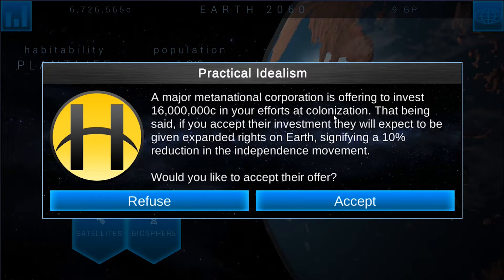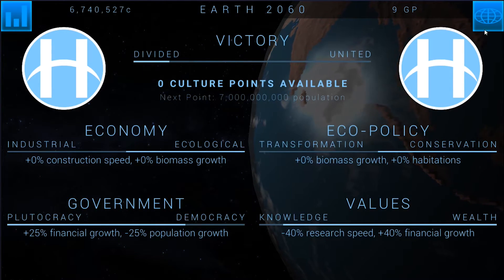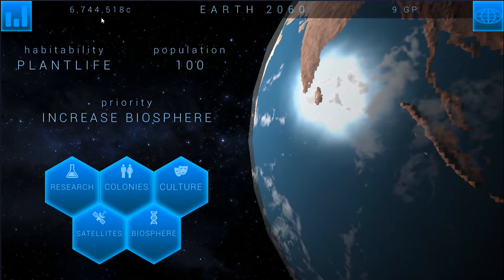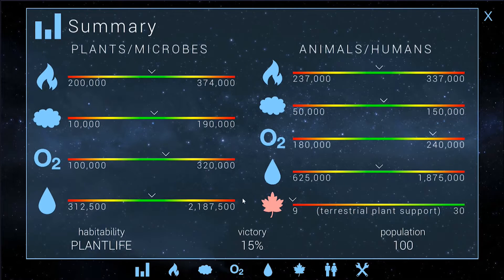A major meditational corporation offered to invest 16 million in our colonization efforts, but if we accept their investment, they will expect expanded rights on Earth, signifying a 10% reduction in the independence movement. No. 16 million would be nice, but I definitely do not want a 10% reduction. It's not worth it, mainly because we're playing the Horizon Corporation, so we're going to make that money back regardless.